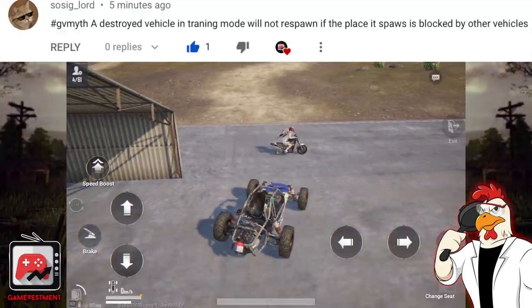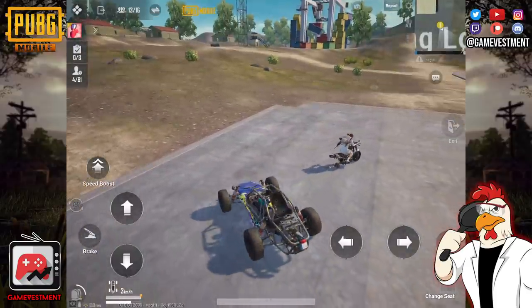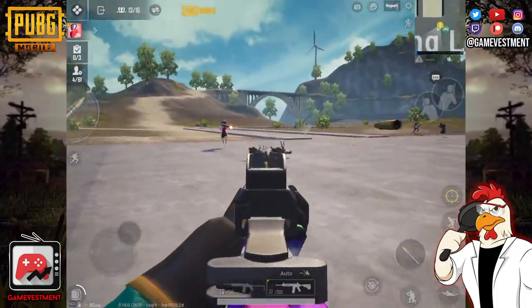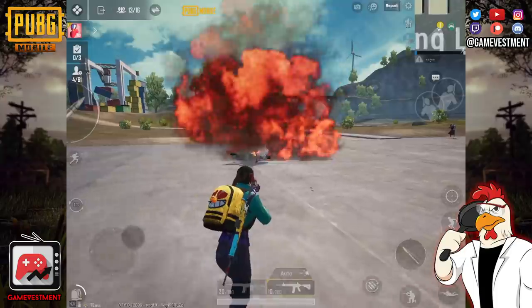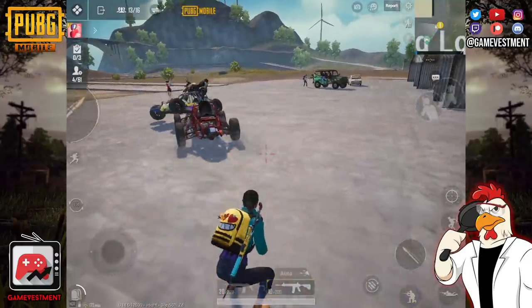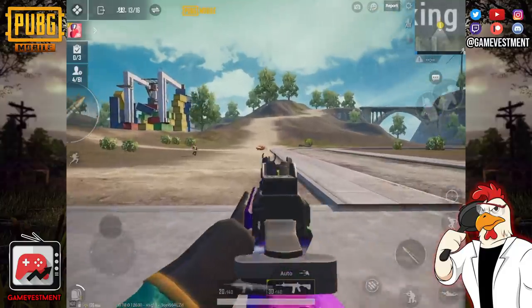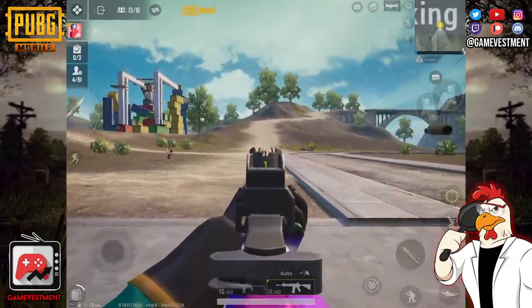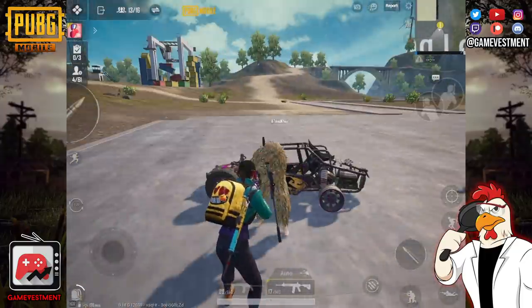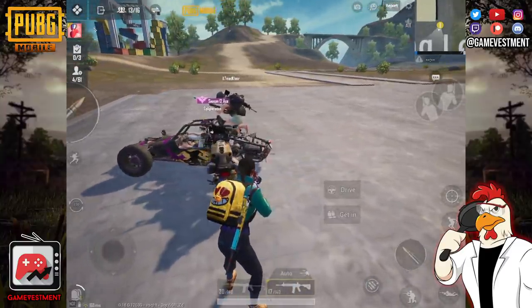The next one: if you destroy a vehicle and another one is blocking the place where it spawns, the vehicle you destroyed will not be able to respawn. We're going to try this with a buggy and a bike — now we just need to destroy the bike and see if it respawns. The bike is destroyed, now we just need to wait. And as you can see, I'm going to approve this one.